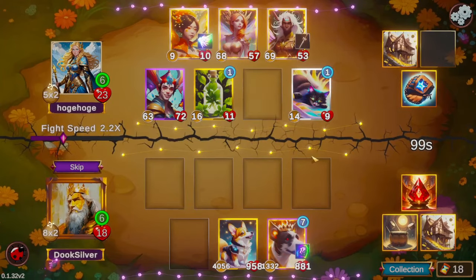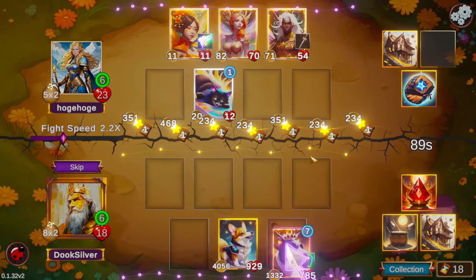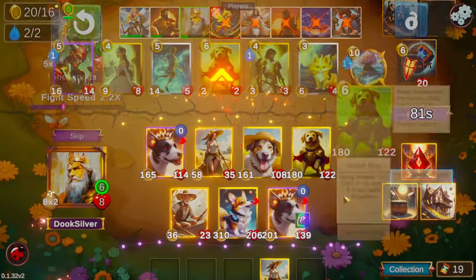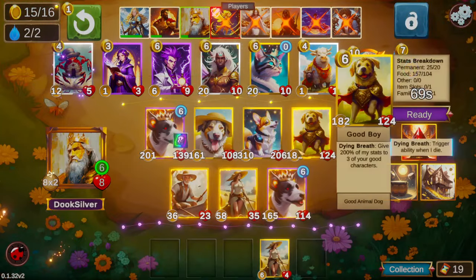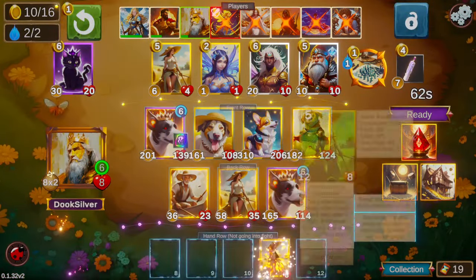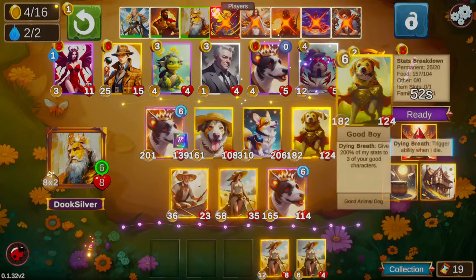This stars board is very scary, but we do have a lot of stats. Although they generate another plethora of giant stars and knock us down to eight. So even with the power spikes we just got, the stars are still a little bit more powerful than we are at this point.